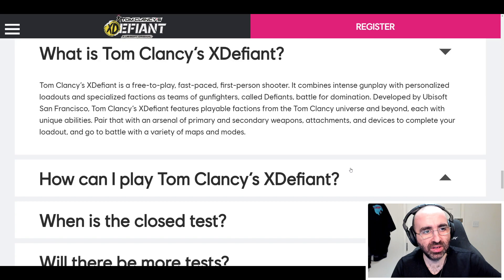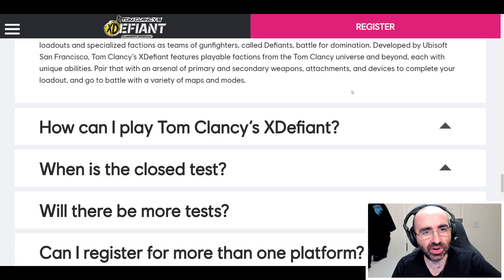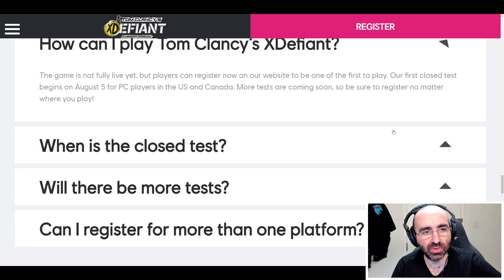What is Tom Clancy's X Defiant? Tom Clancy's X Defiant is a free to play, fast paced, first person shooter that combines intense gunplay with personalized loadouts and specialized factions, as teams of gunfighters called Defiance battle for domination. Developed by Ubisoft San Francisco, it features playable factions from the Tom Clancy universe and beyond, each with unique abilities. Pair that with an arsenal of primary and secondary weapons, attachments and devices to complete your loadout, and go to battle with a variety of maps and modes.